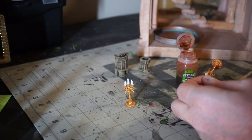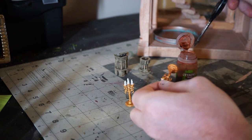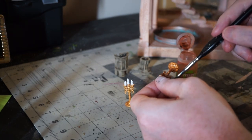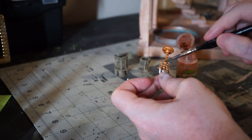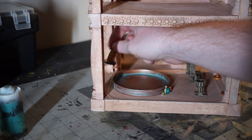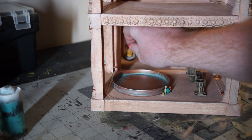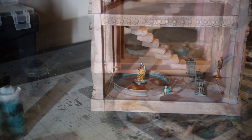I also decided to throw in a few very dramatic looking candles, painted in gold, both to express the wealth of the temple and because nothing screams slightly ominous religious ritual quite like candlelight does. This is a good time to block everything out and make sure that miniatures can actually still play and fit in the space. Sure, the copper tub takes up a lot of room, but if a fight should happen here, the players can always get in the tub if they choose and treat it as difficult terrain.